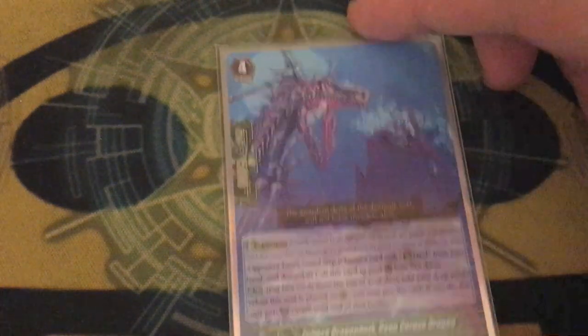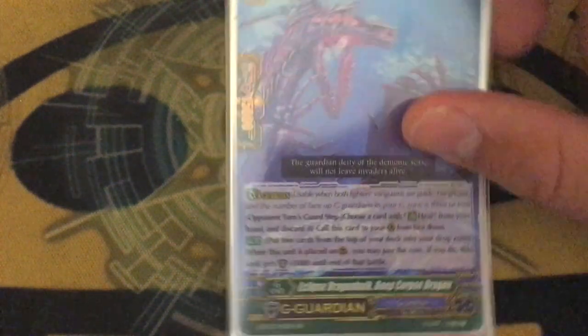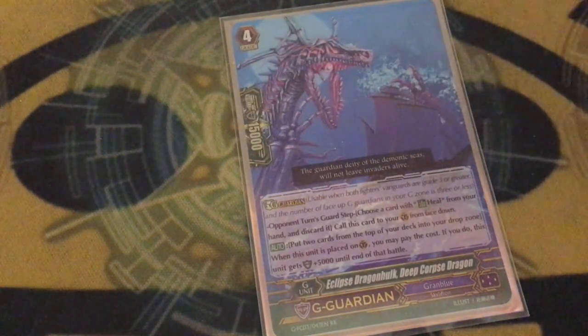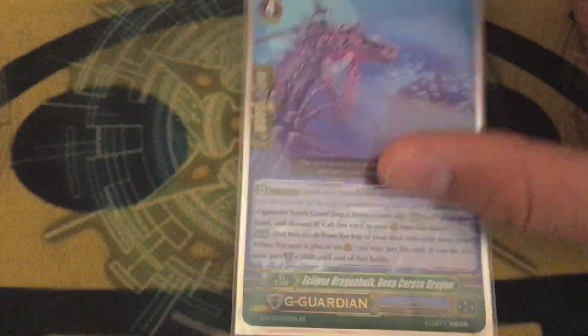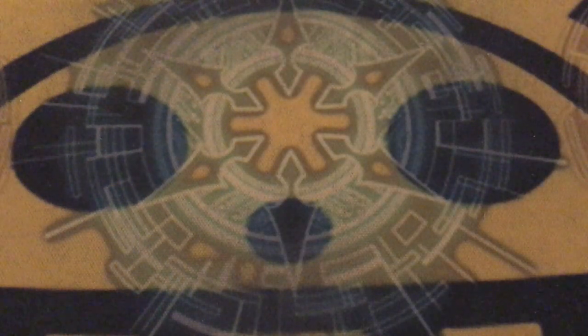And the Eclipse Dragon, Deep Corpse Dragon — I think that's one of my favorite names in this game. On guard, mill two, 5k shield. It's the Fighter's Collection G guard. That's my Night Rose deck.